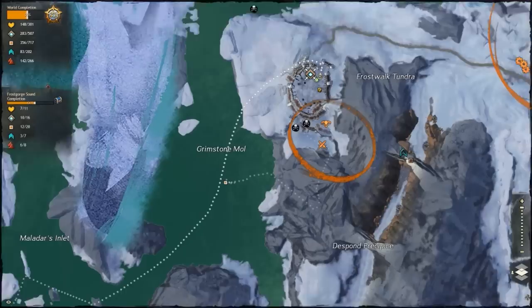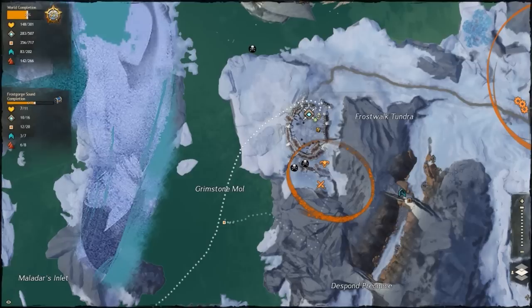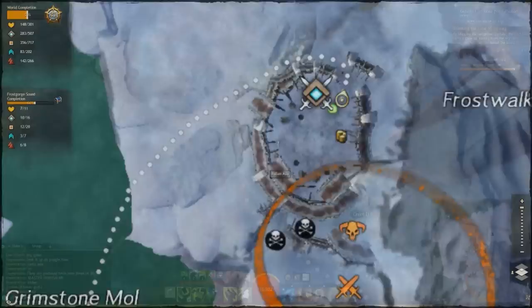You want to spawn in here at the Slaw of the Spawn waypoint. If you don't have this waypoint, you can just swim from the waypoint down here up to this waypoint up here, and from here it's pretty simple.